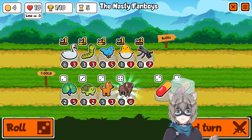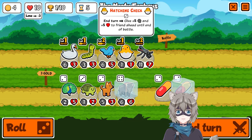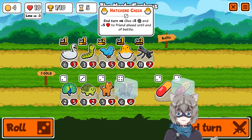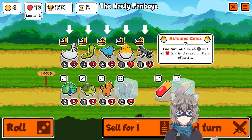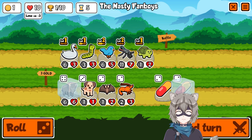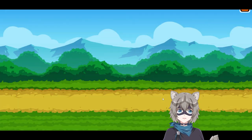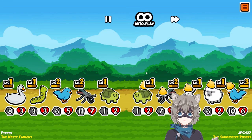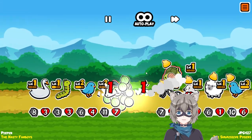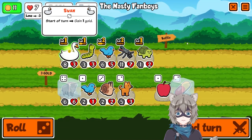We're gonna pick up the hatching chick, which is always good. Bison could be considered because we already have a bluebird that's just one away from being level three, but what would I sell to fit the bison in? Maybe I just give up on the hatching chick and freeze a pill instead.